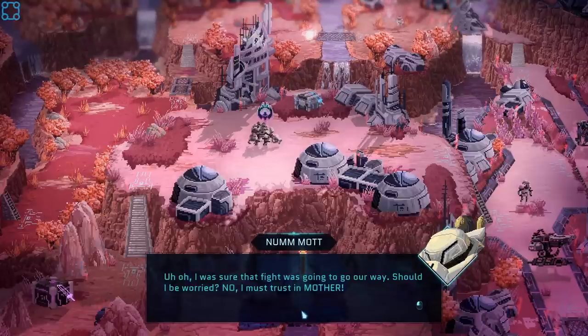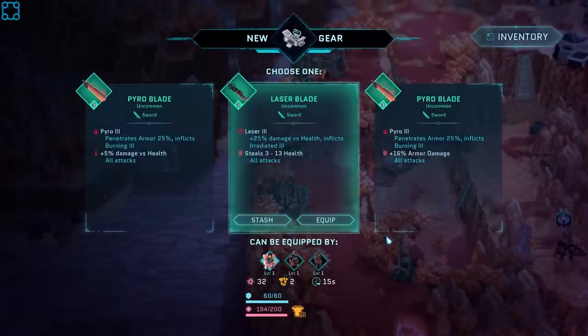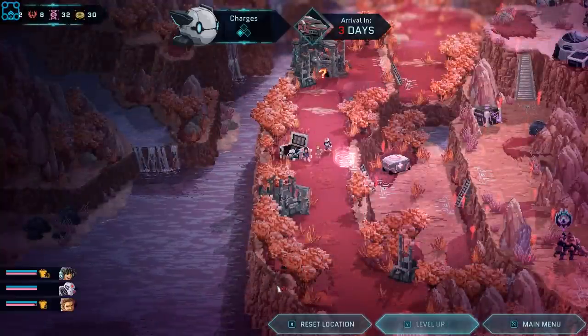I was sure that fight was going to go our way. New gear — what do we get? Uncommon. Laser blade: extra damage versus health, inflicts Irradiated 3. Burning 3, burning 3 extra armor damage. I'm liking the idea of the health steal, and I have no idea what Irradiated 3 does — but stealing health will keep her up for a lot longer. Penetrating armor might be good. I think I'm going to go laser blade. Insufficient level — oh right, she has to be level 3 for this one. I'll stash it for the time being. I've got enough DNA to level her up twice.